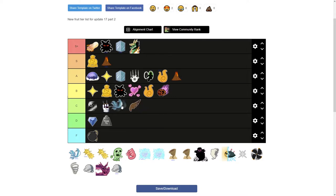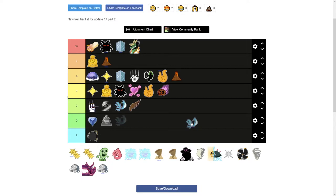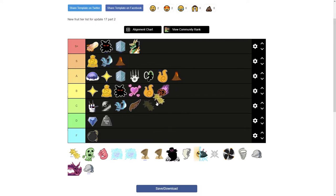Awakened Phoenix is really good — I've seen it used in PvP and almost all of its moves deal damage. It's a really nice fruit. I recommend getting it even though it's extremely hard, requiring 400 mastery to awaken. I'll put Awakened Phoenix in S tier above Magma.